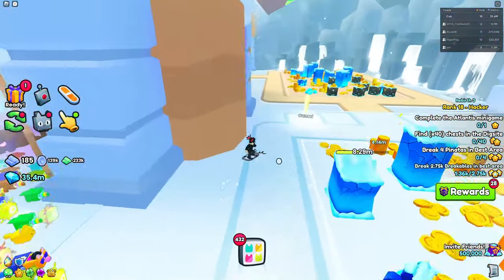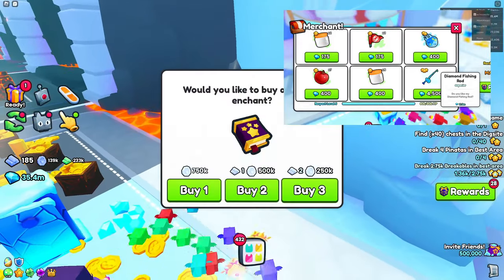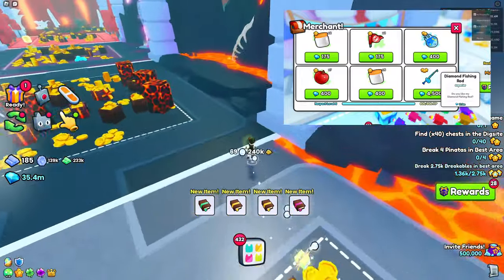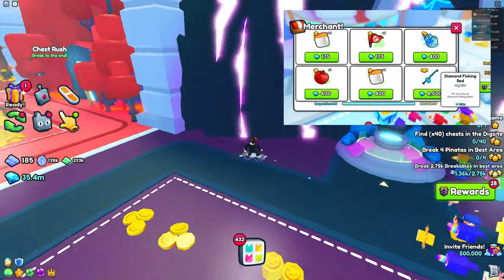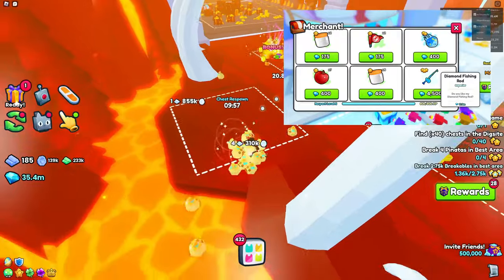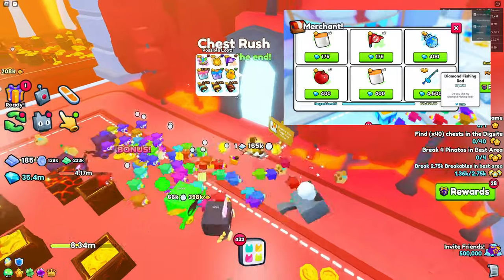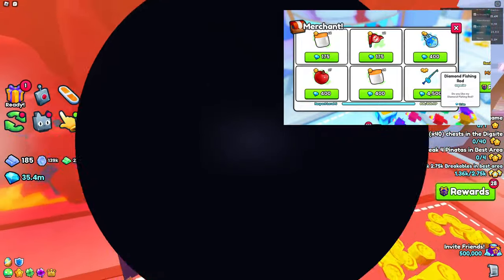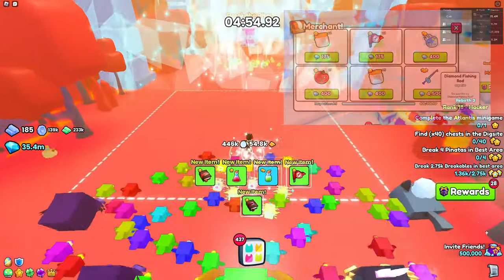But guess what — you can also buy a diamond fishing rod for 4,500 gems, and that thing is worth around 10 million gems. So if you guys want a chance of actually getting it for free without using any index points, you're definitely going to want to use the Advanced Merchant. As you can see on screen right now, someone actually got it — shout out to that person on the wiki page. You can buy the diamond fishing rod for very, very cheap.